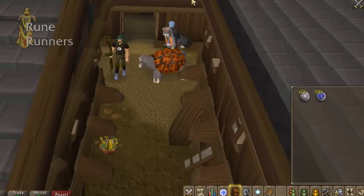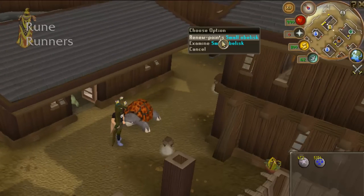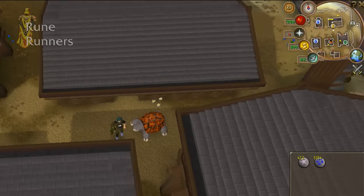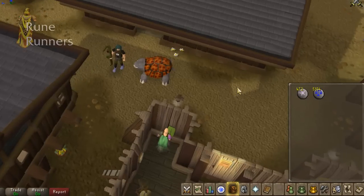Once you're ready, you can take a Familiar here because there is a Summoning Obelisk just outside which we'll be using. Make sure you also have Astral Runes and Law Runes. And that's basically the checklist for using Lunar Magic and collecting Snape Grass.